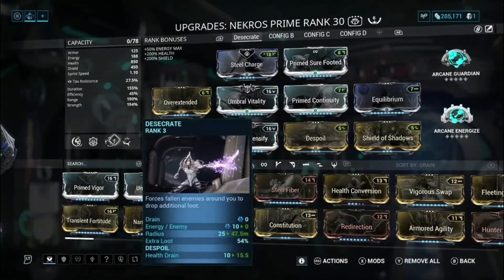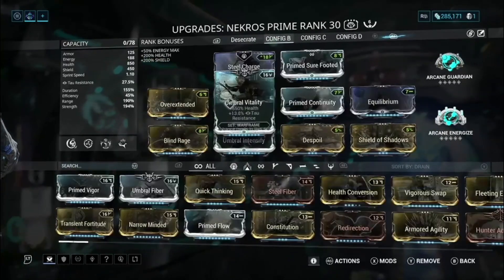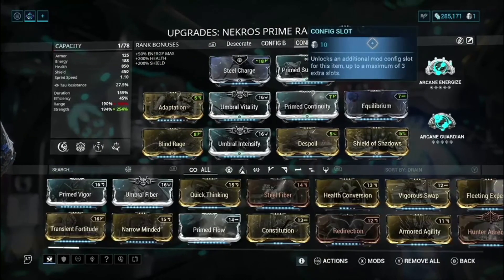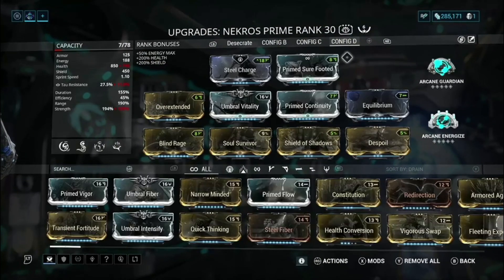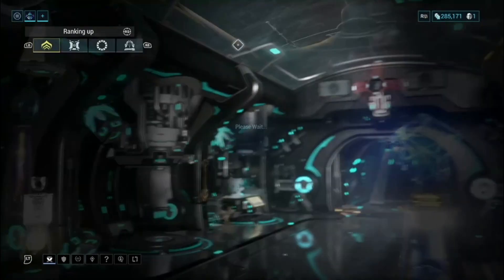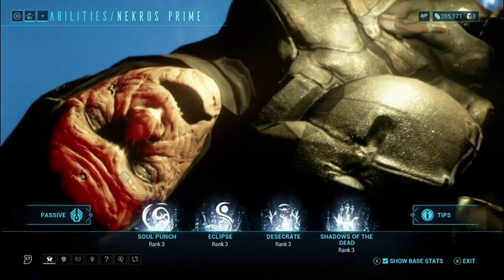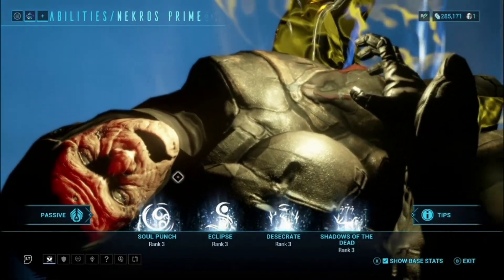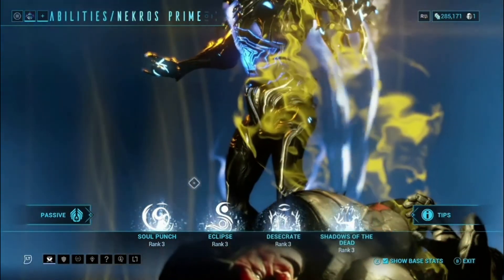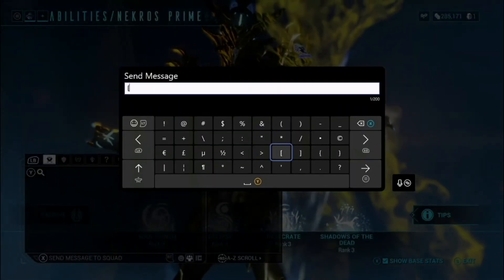These three mods go off of his two key abilities. I've actually taken him through the Helminth a couple of times, so I don't have a standard kit with him right now. Let me go to the Helminth so you can see the full kit — including the abilities that are normally there — since on every one of my builds I've actually replaced one of the middle abilities.